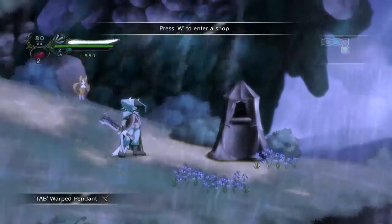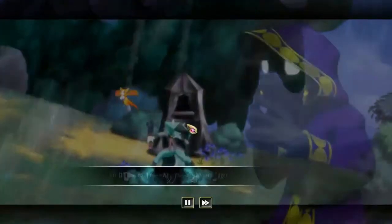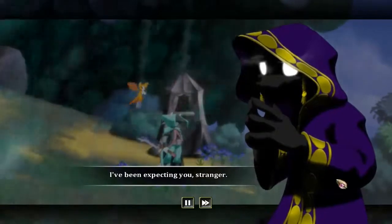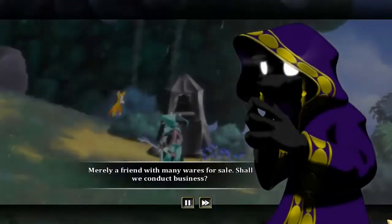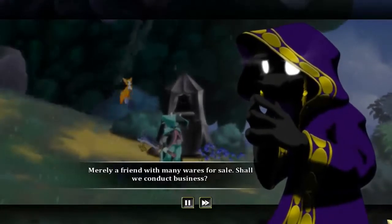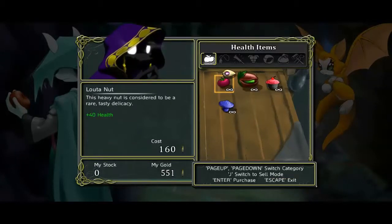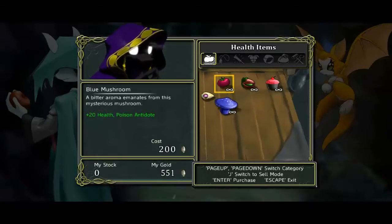He does have glowing eyes. Speak to the merchant. I've been expecting you, stranger. Merely a friend with many wares for sale - shall we conduct business? Yes. We could buy some more of these, I've got two of them. Could buy a Lauter nut for 40 health.